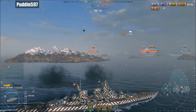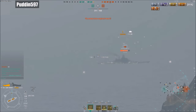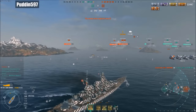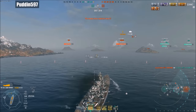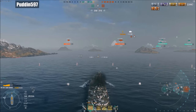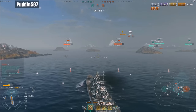He gets a full broadside out on the enemy Yamato sailing completely broadside at 12.6 kilometers away, doing about 5,800 points of damage. The enemy team has already taken Charlie, and we have a Minotaur over there — 9.2 kilometers away. I have no idea what he's doing, blindly pushing into Bravo getting shot at by a Yamato, an Iowa, and a Montana.